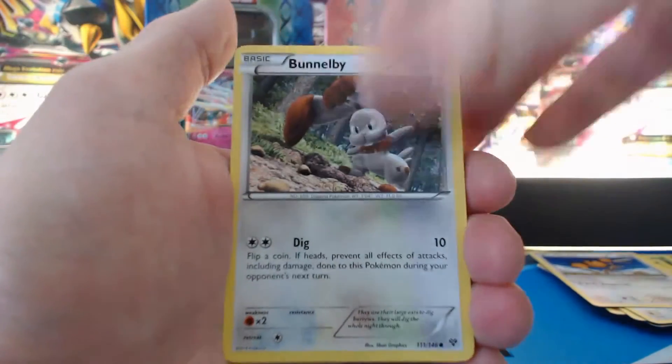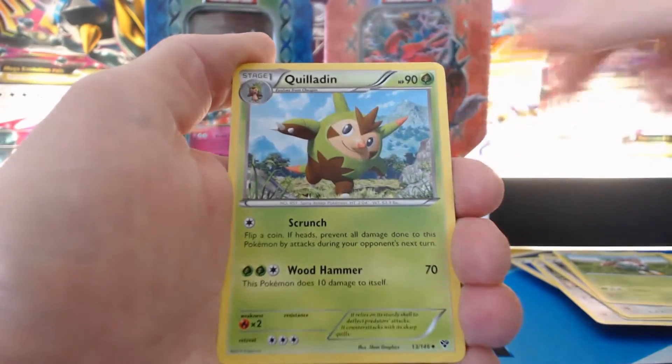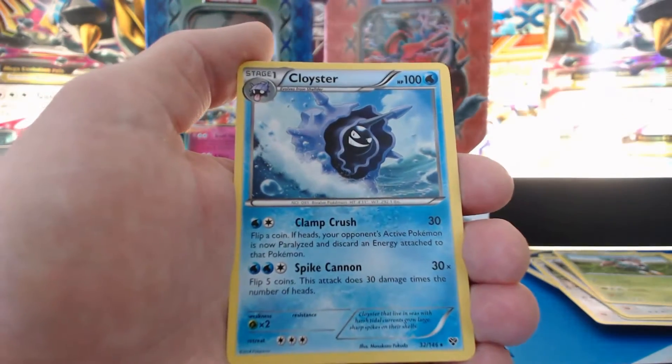Doduo, Bunnelby, Pumpkaboo, Bidoof, Skiddo, Inkay, Quiladin. A Fairy Garden. Shellder — Reverse Holographic. And a Cloyster.